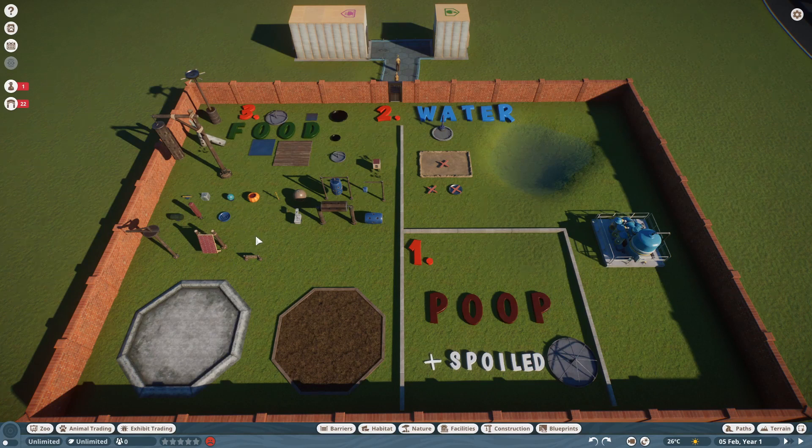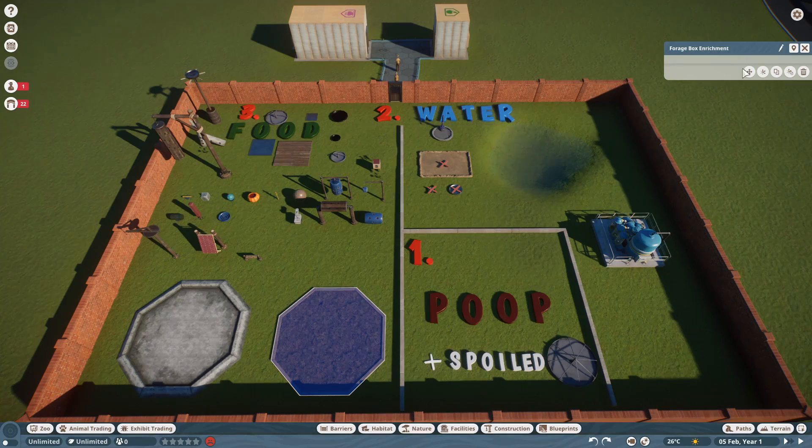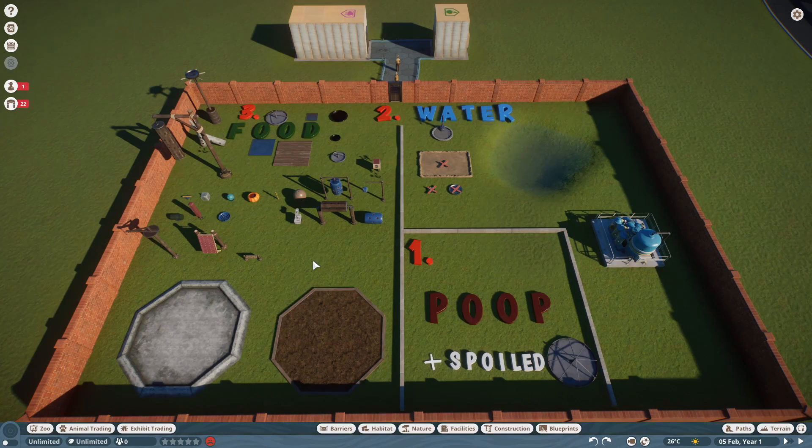The other two sources of food, aside from enrichment objects, are regular feeding platforms of different varieties, and food on the floor. Food on the floor means the keeper couldn't find an accessible enrichment object or food trough with enough space. Food quality matters: enrichment objects give the best quality, feeding platforms are second best, and eating off the floor gives the lowest quality. Animals may even eat visitor trash in walkthrough exhibits, which likely has even lower quality.